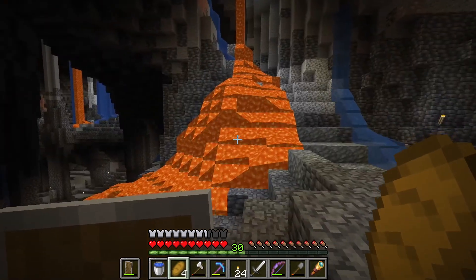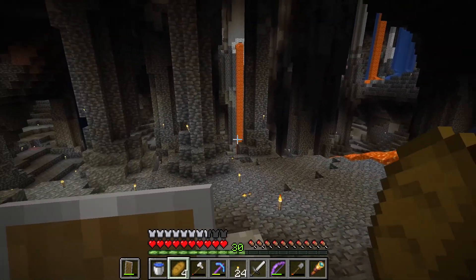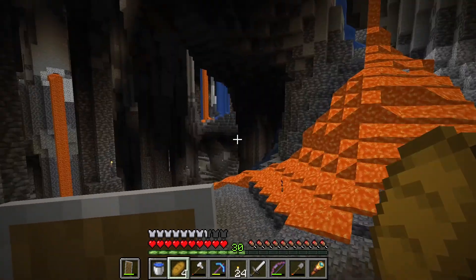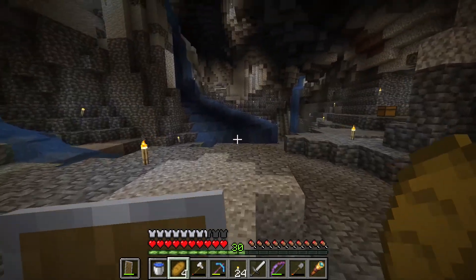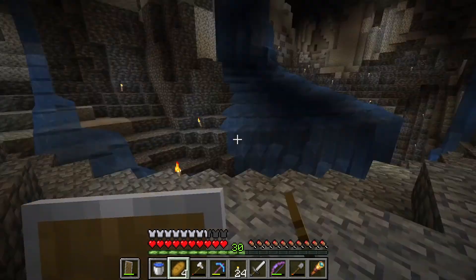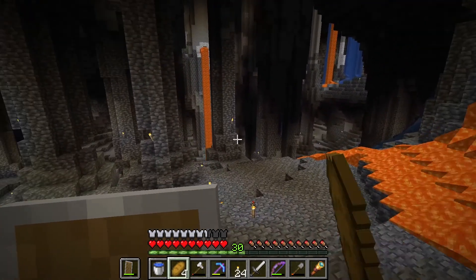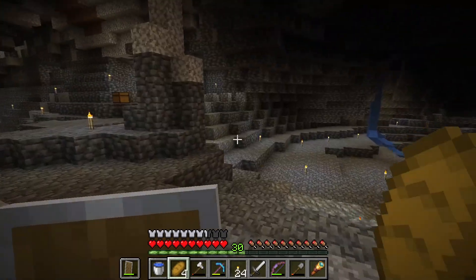We'll have a yellow section for animals — that'll be like our cow farm, sheep farm. We'll probably have an apiary around here somewhere for bees. Then there's the green sector, which will obviously be plants: sugar cane, trees, anything like that. And then we will also have a black sector, which will be our mob farm, and possibly like a slime farm, stuff like that.